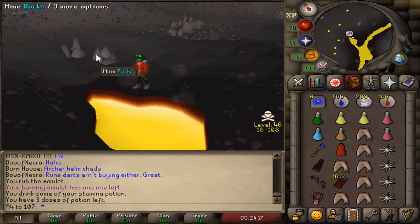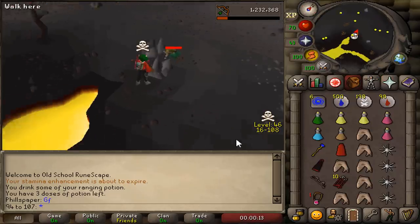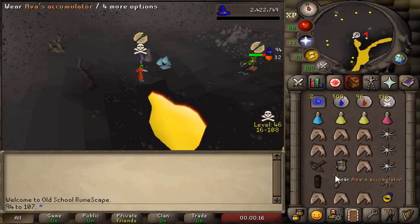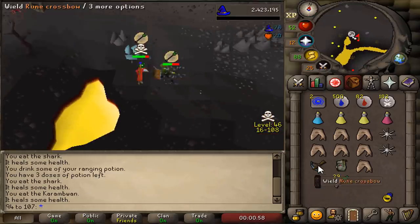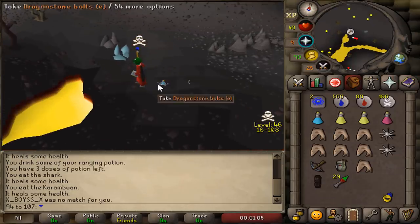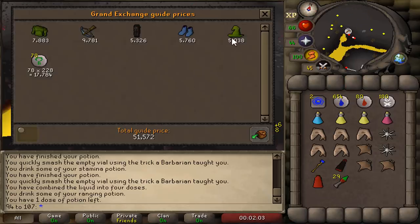The first PKing location we're gonna try is the runite ore. I should have brought a looting bag — I'm so stupid. He had nothing. We got a kill — level 70 opponent. Still a lot of food left. Not too much — 51k loot.